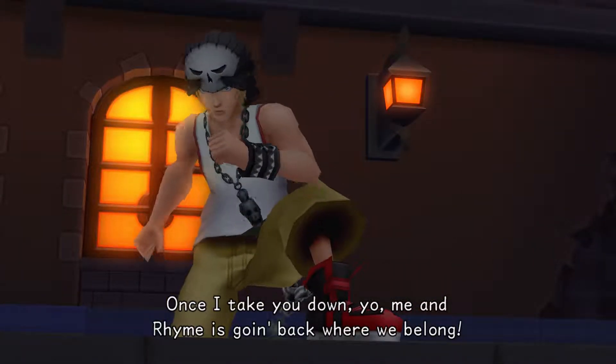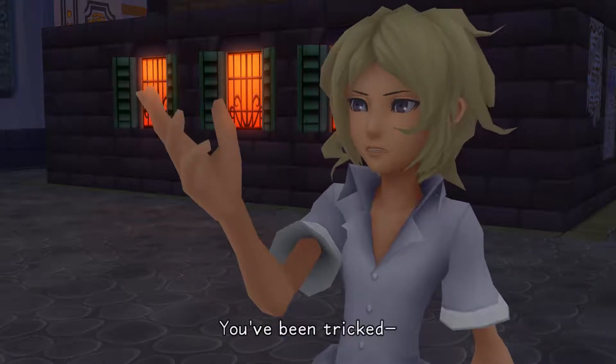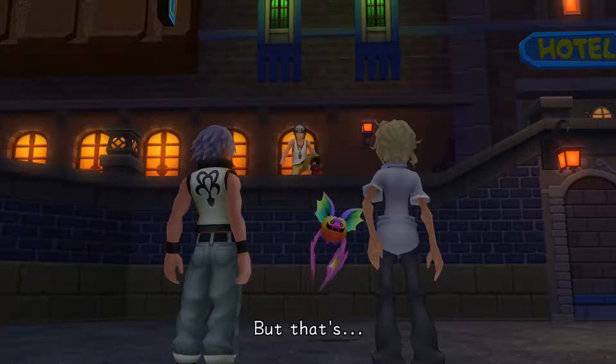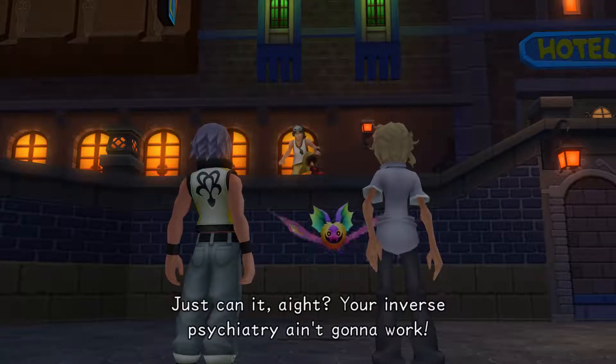Back to the cutscene — Rhyme wants to go back where she belongs. Riku hears about a rogue in a black coat and immediately reacts: black coat, organization — that word triggers him right away.